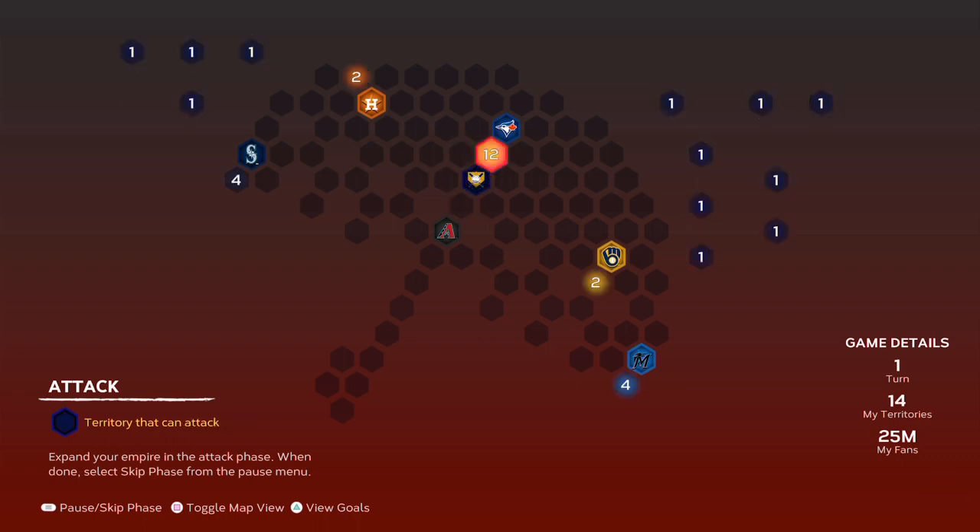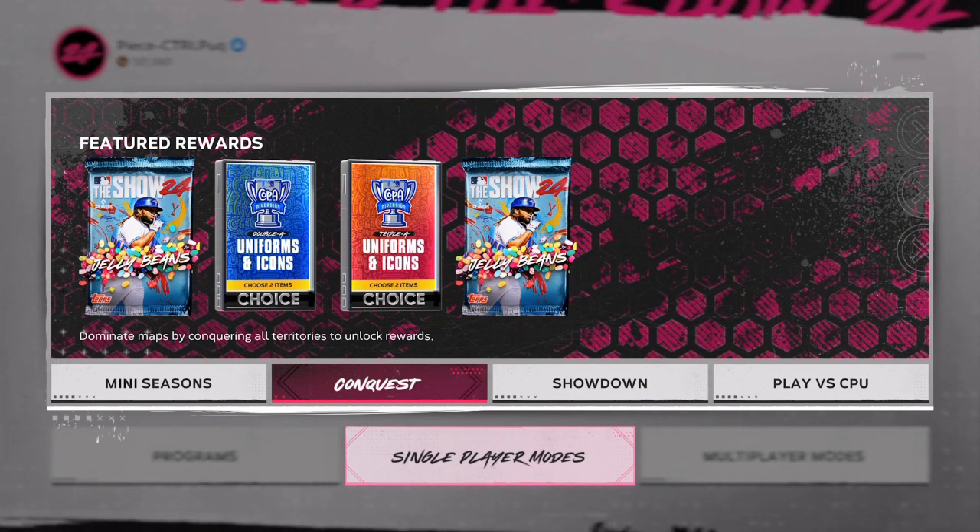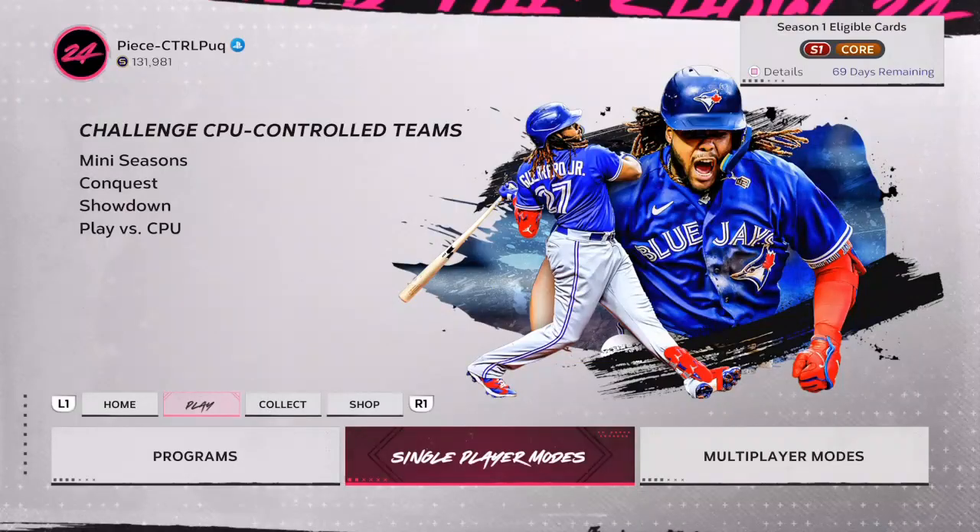Egg number eight is somewhere in the events program. Egg number nine: classic mini seasons game on all-star difficulty — so classic mini seasons, not team affinity, but classic mini seasons on all-star difficulty.